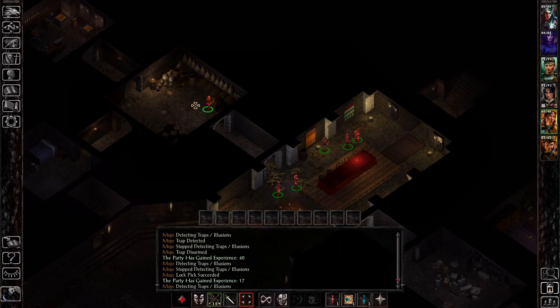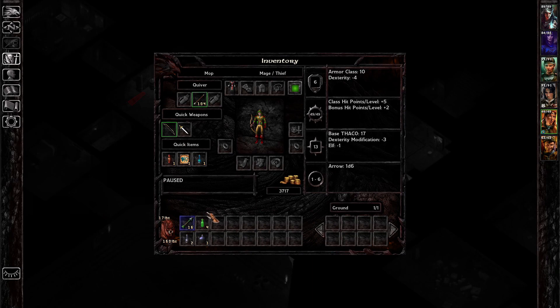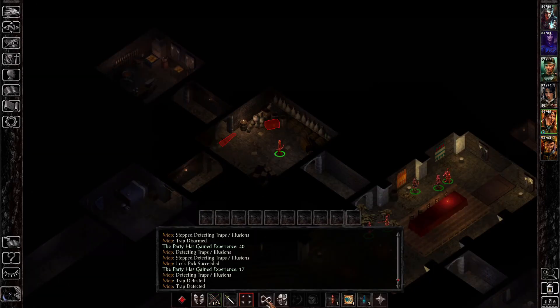These characters can pick pockets, open locks, set or disarm traps, go into stealth, and detect illusion. They aren't necessarily frontline combatants, but they will do a nasty amount of damage with backstabs, with traps, and with missile damage.